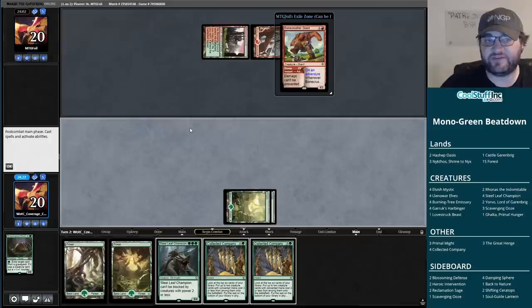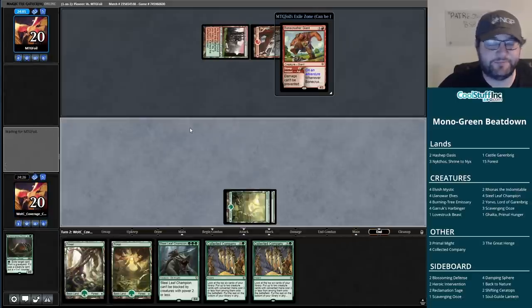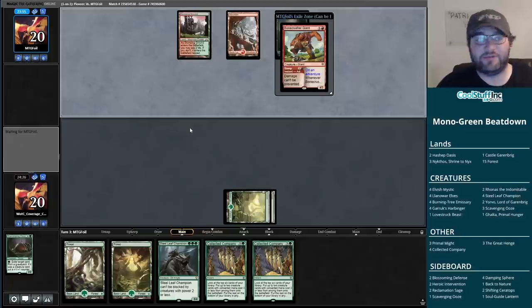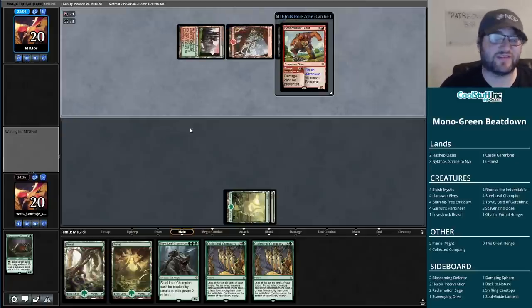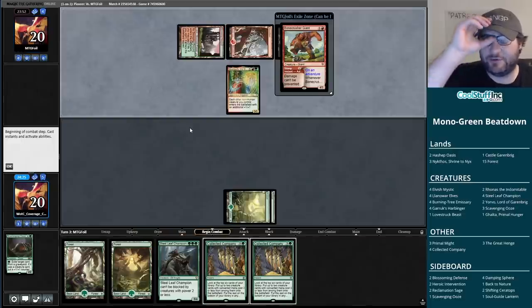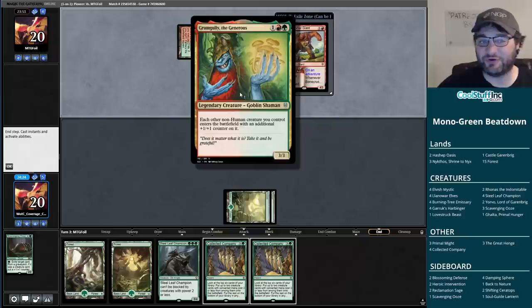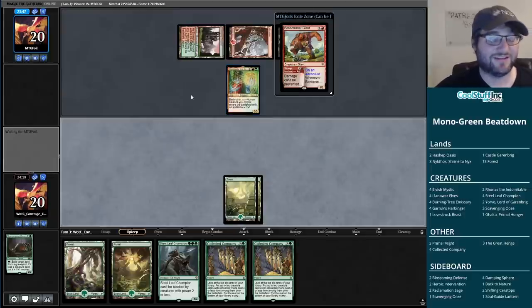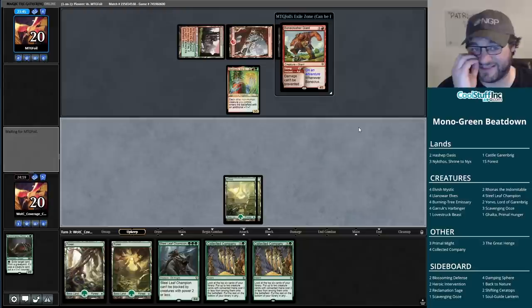That's fine - the alternative is not playing it. We're leaning on the Collected Companies and will have to exchange resources with our opponent. I haven't seen this before out of a Gruul Beatdown deck - Grumgully the Generous. It's a three-three for three and each other non-human gets a plus-one counter. That will be distributing some counters.